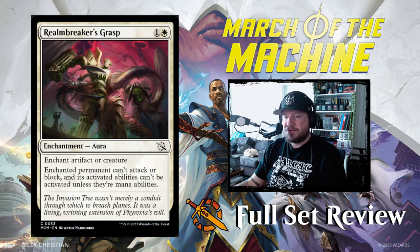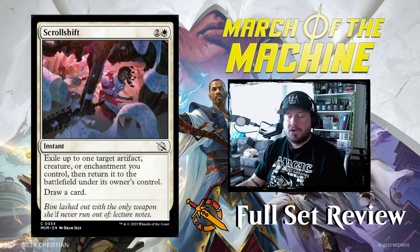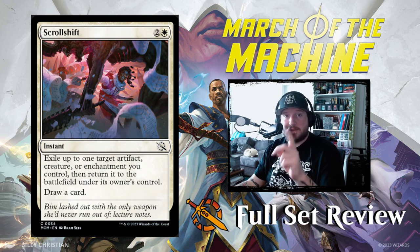Next up we've got Realm Breaker's Grasp — 1 and a white for an enchantment aura. Enchant artifact or creature. Enchanted permanent can't attack or block, and its activated abilities can't be activated unless they're mana abilities. So it kind of shuts them down — it's basically the new Pacify.